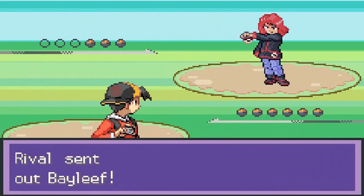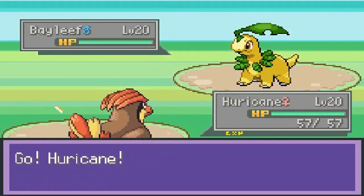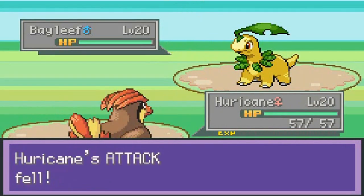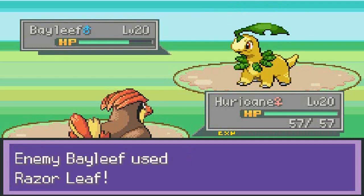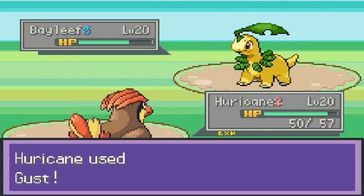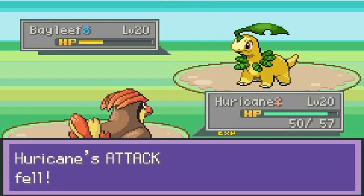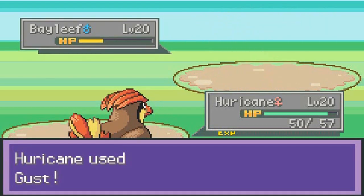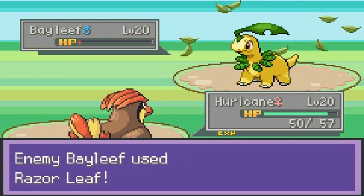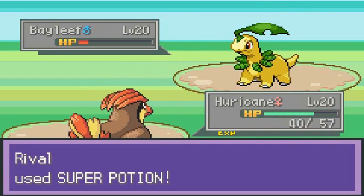Here we have the rival — wait, is this Michelle or someone? I am so confused right now. He comes with a Growl attack. Let's use the Gust attack. I am like so confused, very very confused. Gust attack again and nearly beats the opponent. This whole game I'm totally confused — this is the reason why I didn't play hack games in the first place.